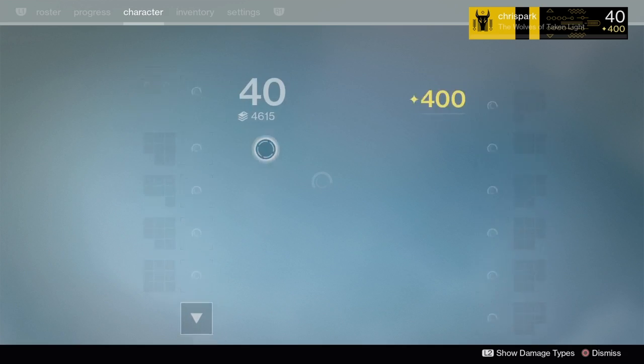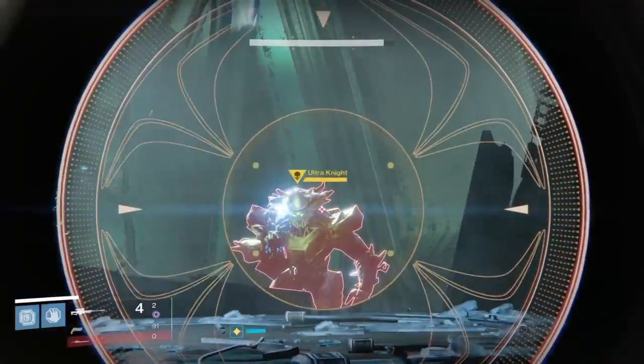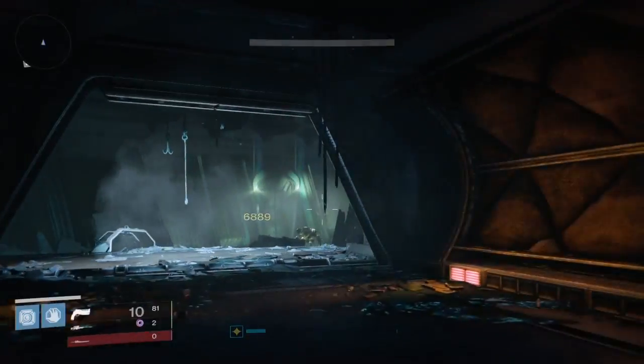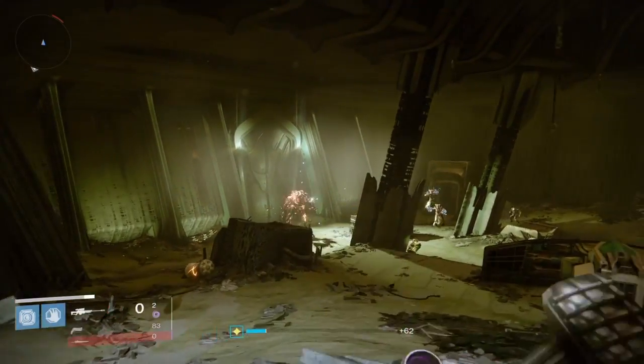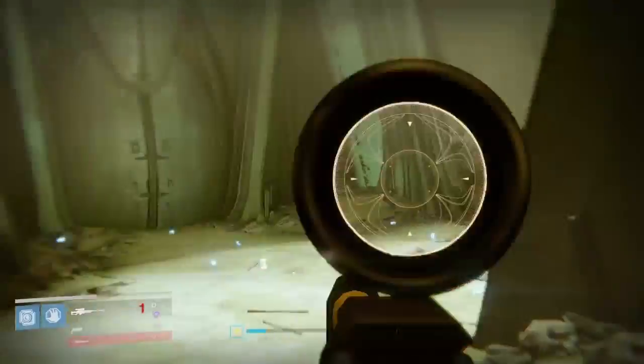Once you continue going through, you'll find this knight. Put a 3 of Coins on so you have a chance of getting an exotic. The first time you actually kill this knight you'll get a secret emblem as well, which is pretty cool to show off to your friends. Kill him and you'll have a chance of getting an exotic. You can return to orbit and do this again. I didn't get one this time, but I have left a link in the description to a video where I do actually get one.